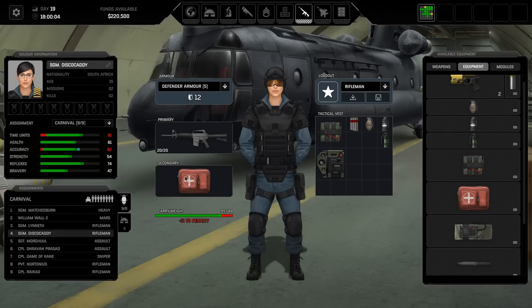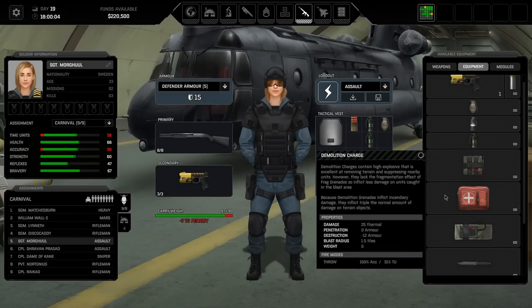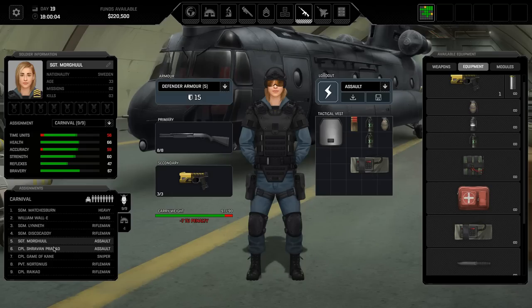I do want to keep the med kit on some people, so Disco, you're going to keep hold of that. Morgul is rocking a whole ton of equipment with a slight time unit penalty - I'm pretty happy with that. I would quite like to give my assaults the stun guns. We could do that and get rid of the demo charges on them - they don't need the demo charges because they're going in with C4. We'll do the same with Shravan. So dump the demo charges, grab the stun guns, and grab a C4 in the backpack. That's a nine time unit penalty - I'm happy enough with that.